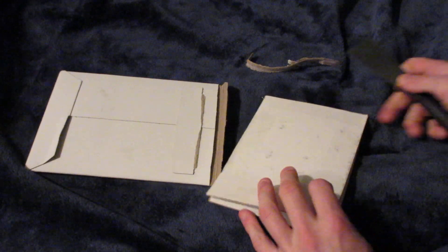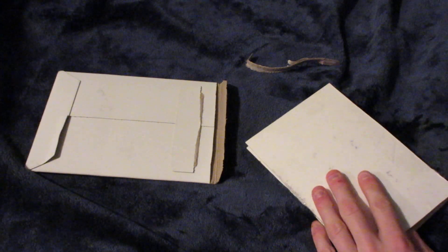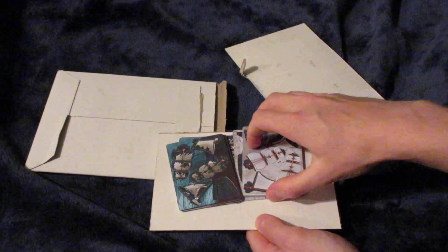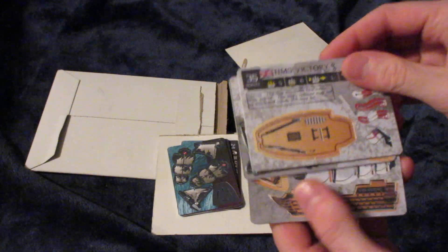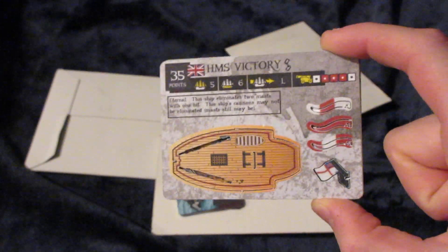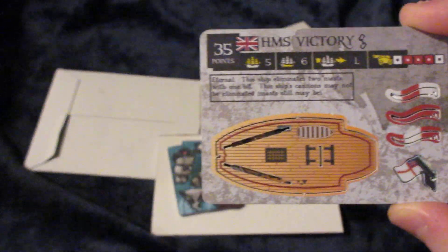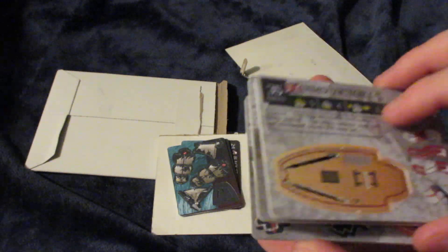Got some nice thick cardboard to protect the cards. So, HMS Victory — first one of the two. Very exciting. This is the first time I've actually held a custom-made version of my favorite ship, or maybe second favorite ship along with the Sovereign of the Seas. But this is the first ship, number 001, from Pirates of the Age of Sail, which is my custom historical Pirates CSG set.